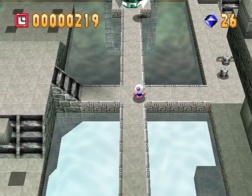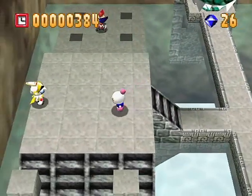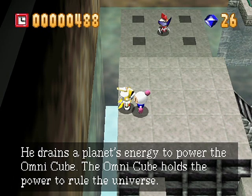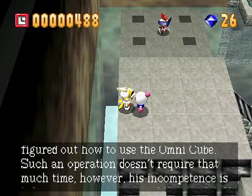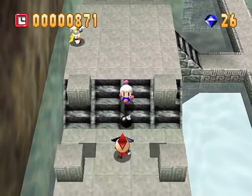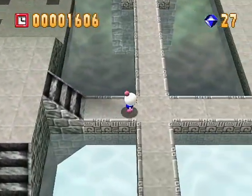Let me tell you something about the one responsible for the attack on Planet Bomber — his name is Altair. He drains a planet's energy to power the Omnicube. The Omnicube holds the power to rule the universe. It seems he hasn't figured out how to use it yet — his incompetence is helping you. I don't have remote bombs to take care of those blocks up there. I wouldn't say I'm that thankful — he is kind of causing problems to begin with.